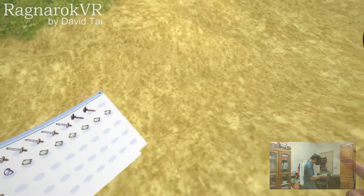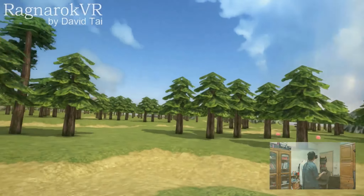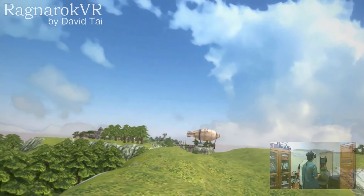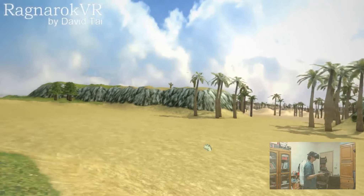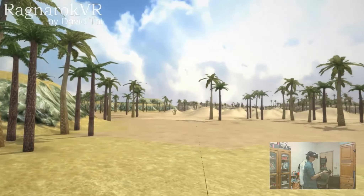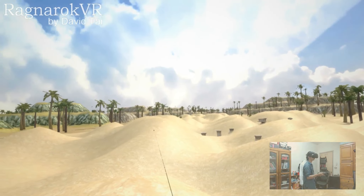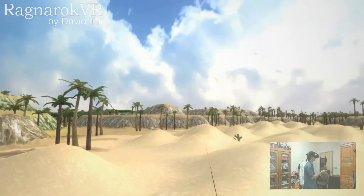Let's go to Pei Young City. I have made the map from Prontera to Pei Young all the way, and also the east route. Check out my previous video for more. I'm going to teleport to Pei Young City now to show you how it looks.